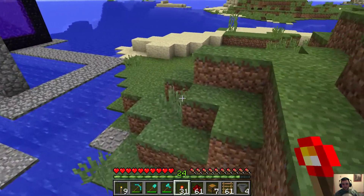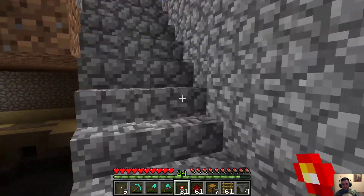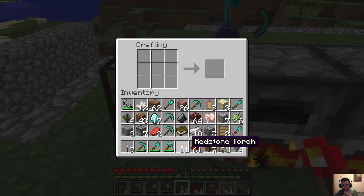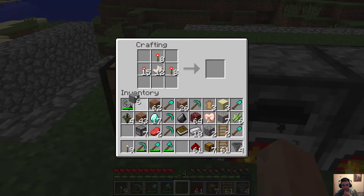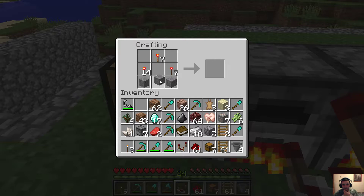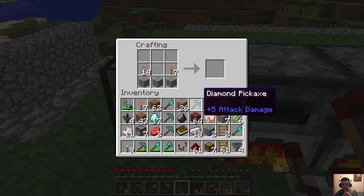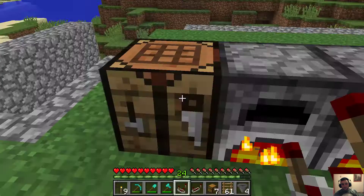I need to make a comparator and a repeater. Let's see if I can remember how to make those. A comparator — I put the nether quartz, and I put this and this, and that is a redstone comparator. Take this out, split this up here, take that off. And what do I put in between? Yep, there we go. Figured it out.